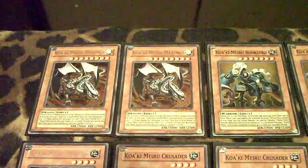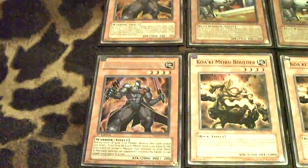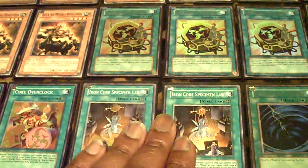We've got two Maximus, two Rook of the Lord, three Urnite, one Sandman, three Guardian, two Prototype, two Crusader, two Burzak, and two Boulder. On to the Spells: three Iron Core, two Transport Unit, three Core Overclock — amazing — two Iron Core Specimen Lab, MST, and Heavy.